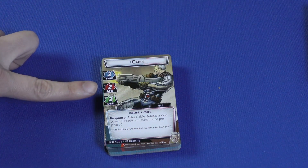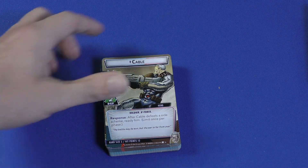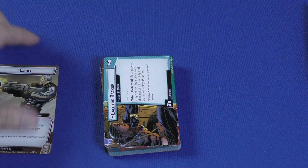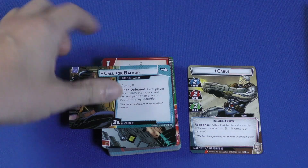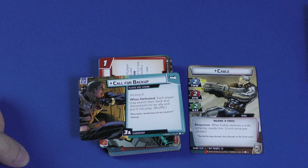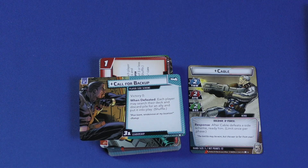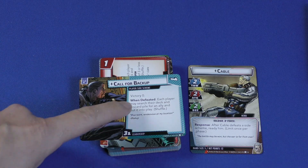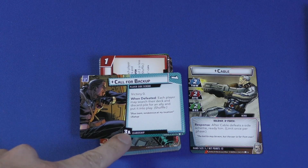Cable has two thwart, two attack, two defense. Then, response: after Cable defeats a side scheme, ready him — limit once per phase. So any time you defeat a side scheme, you're going to be able to unexhaust him, which is awesome. Let's take a look at some of the cards. This is one of the player side schemes — it still has a cost like any other hero card, but it is also a side scheme. This is Call for Backup — it has a victory of zero. When defeated, each player may search their deck and discard pile for an ally and put it into play.